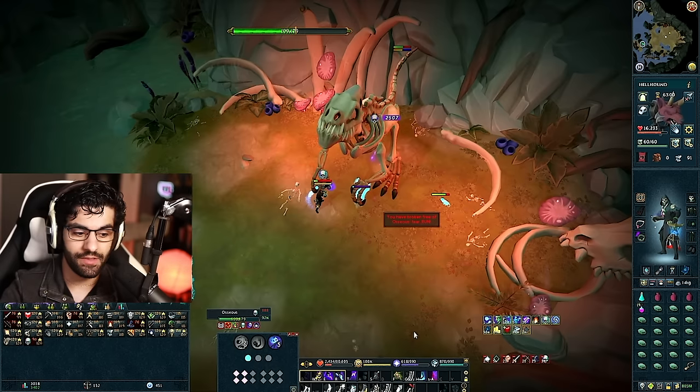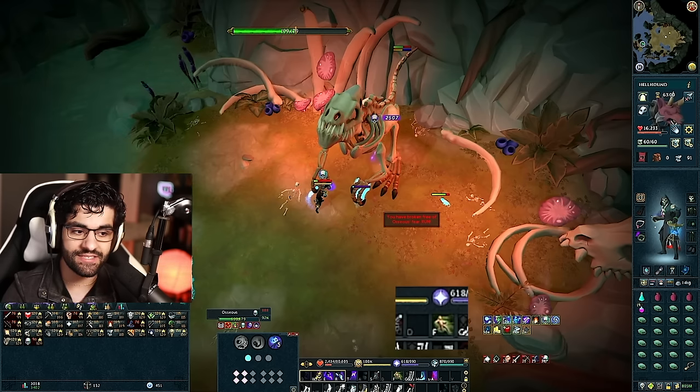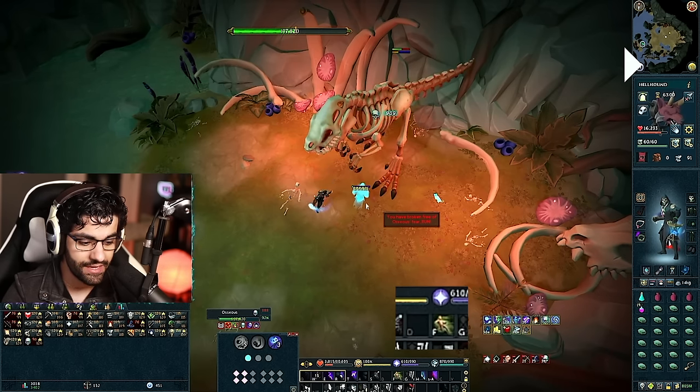Once you've freed yourself and dealt that 5,000 damage, it will say you have broken free of Oseus's fear — run. At that point, press the Escape ability (keybind F for me), which shoots you seven tiles back, because Oseus is about to take a very large bite at your current location. Wait for the bite animation to play, then you're safe to move back in and resume attacking. If you get hit, it deals between 5,000 and 6,000 damage. Escape and Surge are movement abilities off the global cooldown, so they activate instantaneously regardless of what else your Revolution Bar is doing.